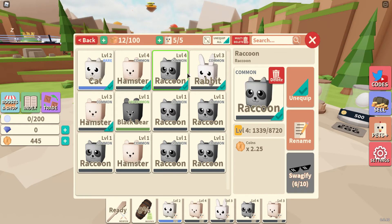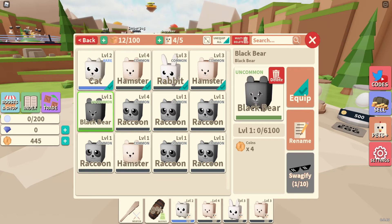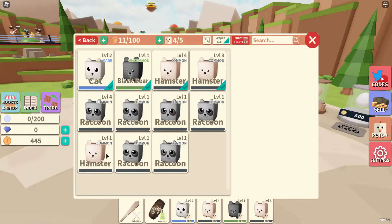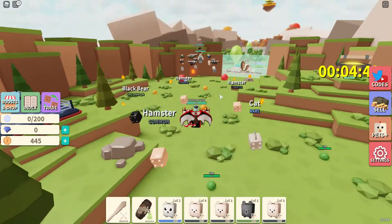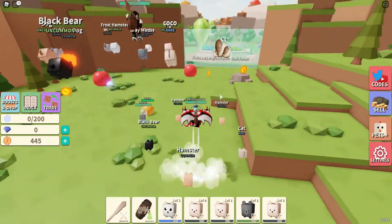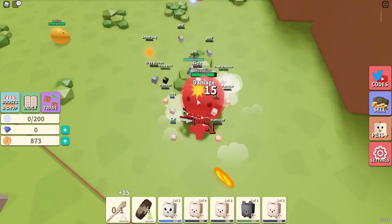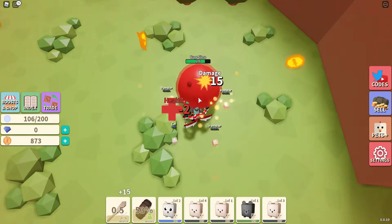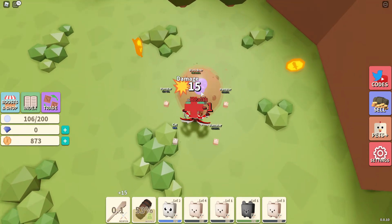Which one should I get rid of? This guy, but I'm not gonna delete him because I need to swagify him. I'll clip the black bear and the hamster — who should I replace? The bunny — go enjoy your life, bunny. Now we can go collect more souls from the slimes. I get about 153 coins... no, you stole everything! Okay, we're almost there — and we did it.